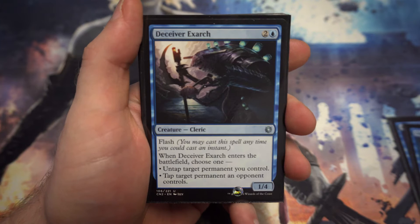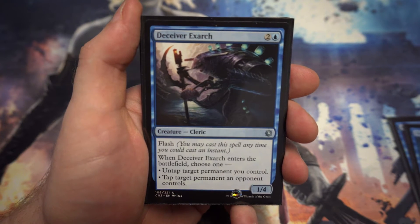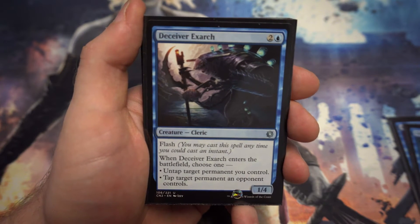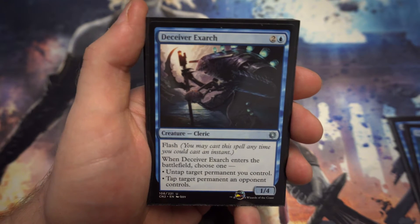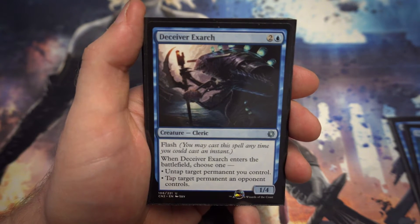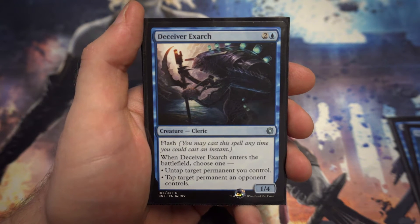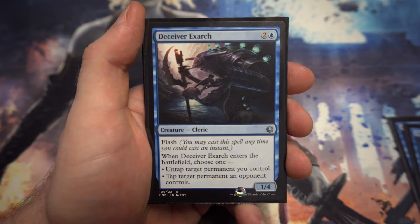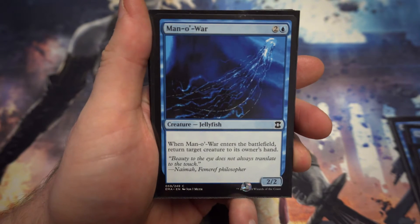Next up we've got Deceiver Exarch — for two and a blue, a 1/4 with flash. When it enters the battlefield you either untap a target permanent you control — potentially getting a blocker up or more mana — or tap a target permanent an opponent controls. For example, you can tap down mana they're keeping up to prevent them casting a counter spell, burn spell, or combat trick. Or flash it in before their combat step to tap down an attacker so it can't attack you.